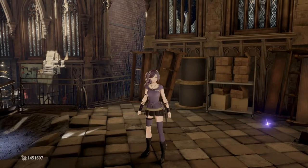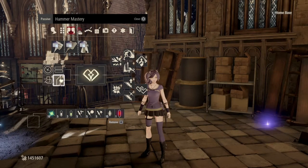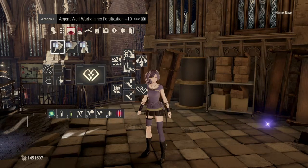So for today's build, we're going to be doing hammers. Yep, hammers. Going right into the weapons, we use the Argent Wolf Warhammer Fortification Plus 10.